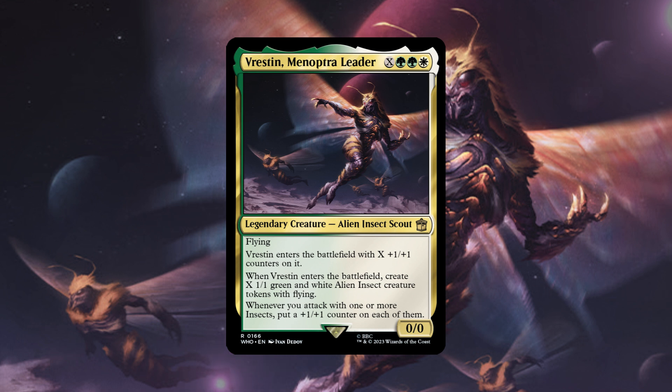So what does the card do? For X, green, green, and a white, it's an alien insect scout with flying. It enters the battlefield with X 1/1 counters on it. When it enters the battlefield you create X 1/1 green and white alien insect creature tokens with flying. On top of that, whenever you attack with one or more insects you put a 1/1 counter on each of them. So obviously this is going into the token theme and also the 1/1 counter synergies, with a lot of ways to abuse putting so many counters on creatures to overwhelm opponents.